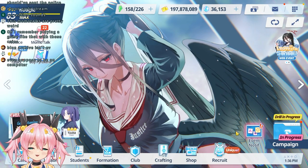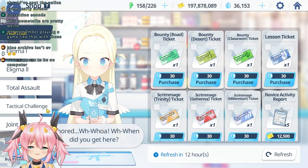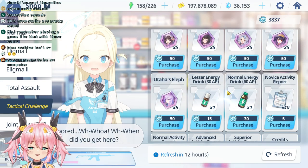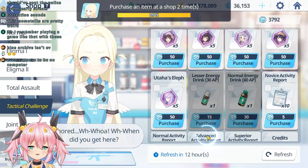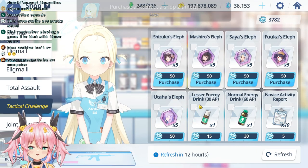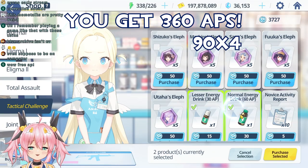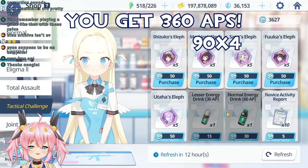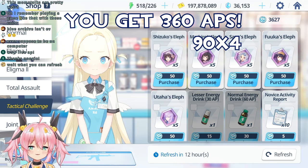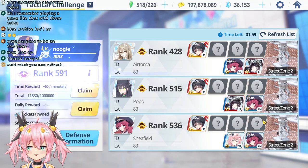You can get free AP in the shop if you do this — go to the shop, buy that, that's 90. Boom. Refresh, buy it again, that's 90. Refresh, buy it again, that's another 90. Refresh, buy it again — cannot refresh anymore. And there you go, free AP. You are forced to play Tactical Challenge PvP, but that's it.